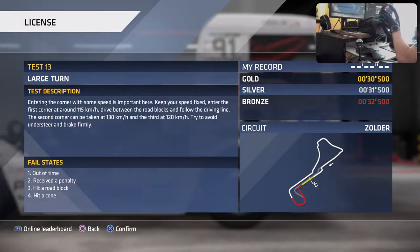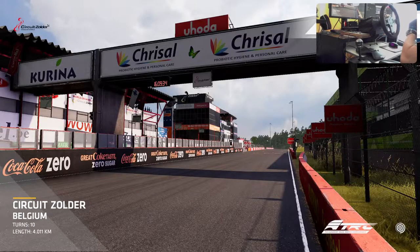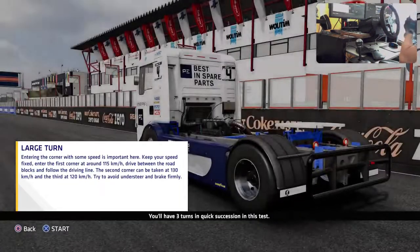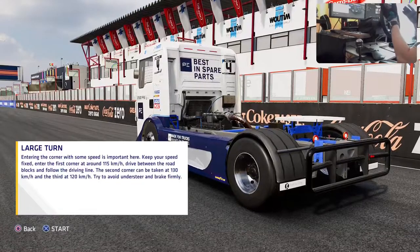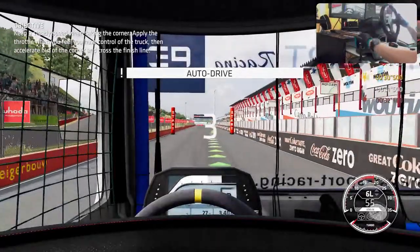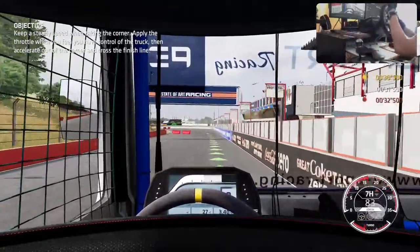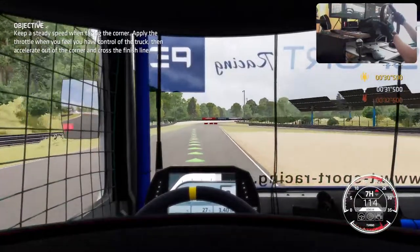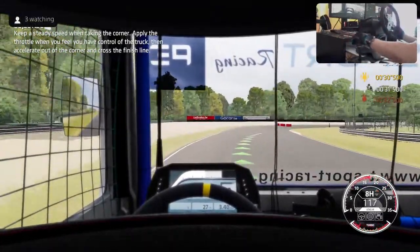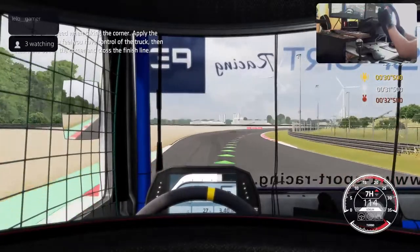Number 13: large turn - the sequence at Zolder. Three turns in quick succession - getting a good exit in the first is most important. They're talking about speeds, but I'm not even going to look at the speedometer. I'm surprised people have time to check what speed they're doing - full focus goes to the road and the corners. Gold without watching the speeds, very close though - another 0.2 seconds, but first try so that's good.